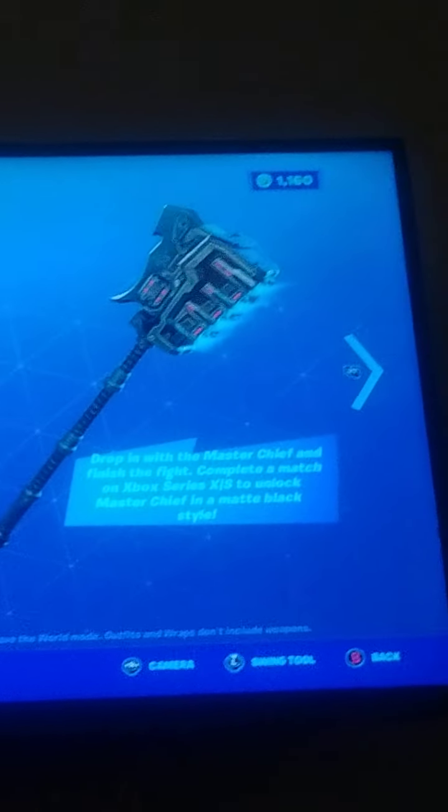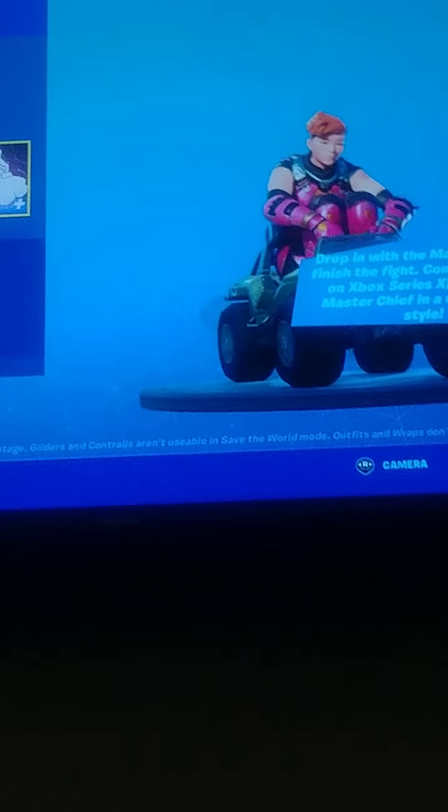Oh, that's the Gravity Hammer - one of the most powerful weapons in Halo. There's the Pelican, you can fly the flying things. And the little Warthog, those nice little driving things.